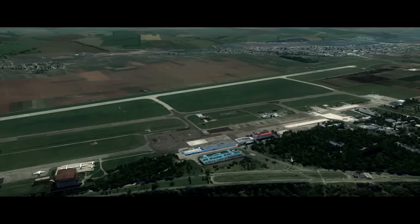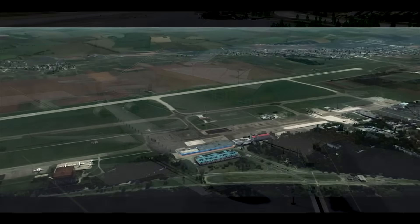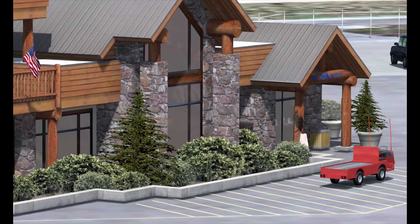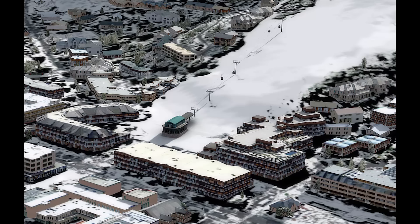Continuing on with scenery releases this week, another Aerosoft release: Aspen Extended, available from your favourite flight sim store. Aerosoft released Aspen quite a few years ago — their original version was back in 2007, based on 2006 data, and for the time it was groundbreaking. Now it has been completely rebooted.